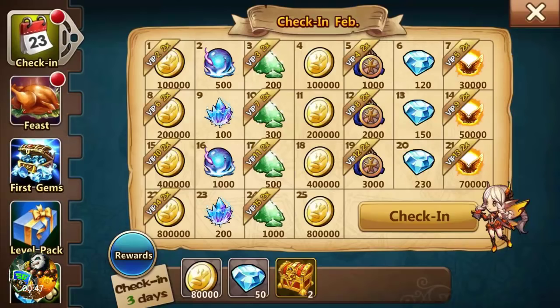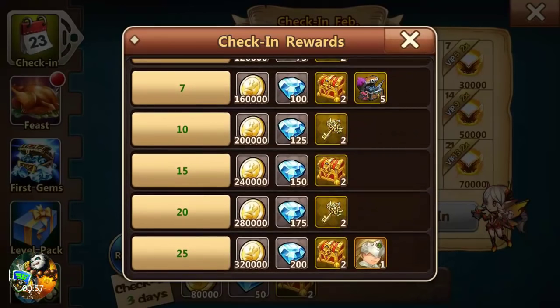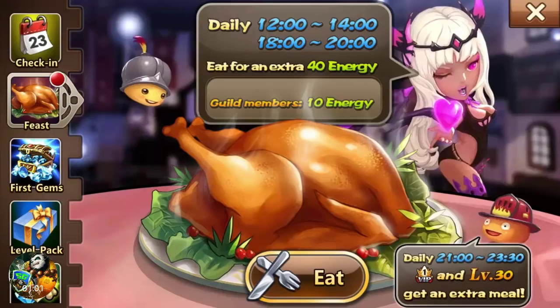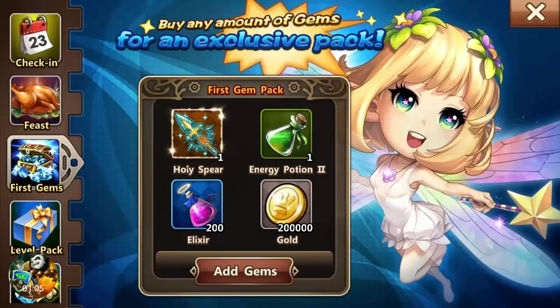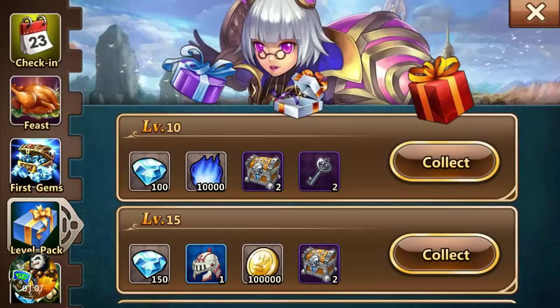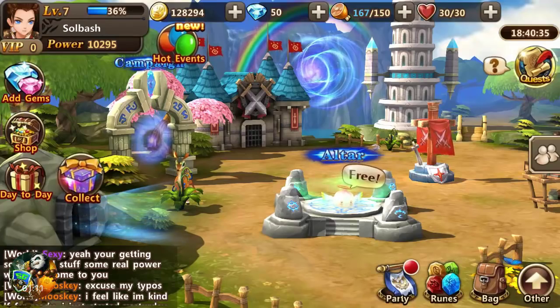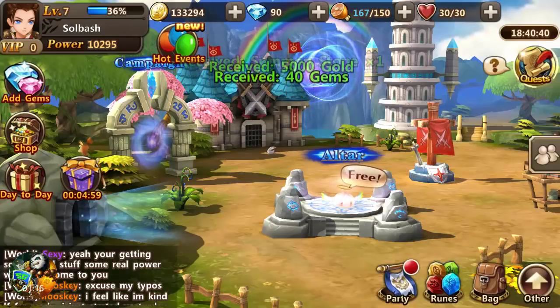That's kind of obvious — it's your daily login, so you check in and receive some gold. Three days in a row looks like you get an extra reward, and then for five, seven, ten, fifteen, twenty, and twenty-five days. Pretty nice. They also have a feast daily so I'll go ahead and pick that up. You get points for first gemming up, level packs, and buybacks, so there's a lot of goodies in there. We've got a collect chest here — online rewards — so you get rewards just for being online.